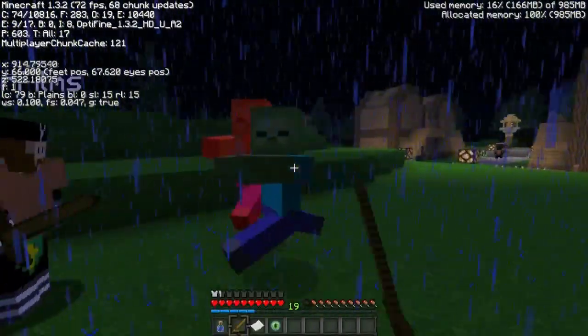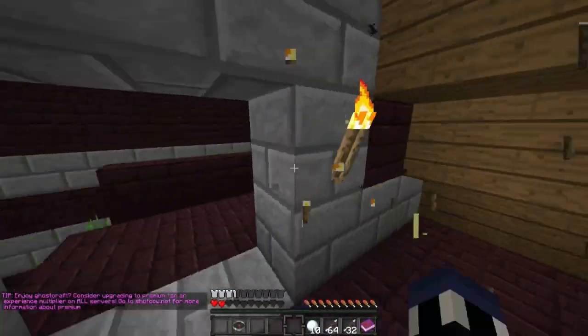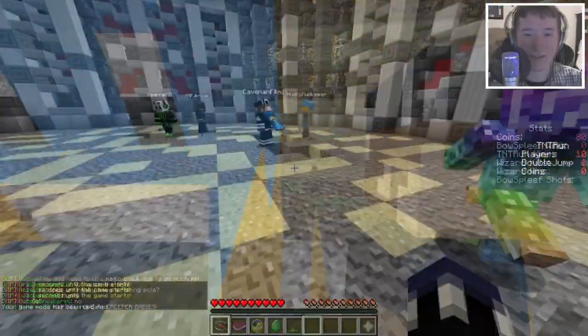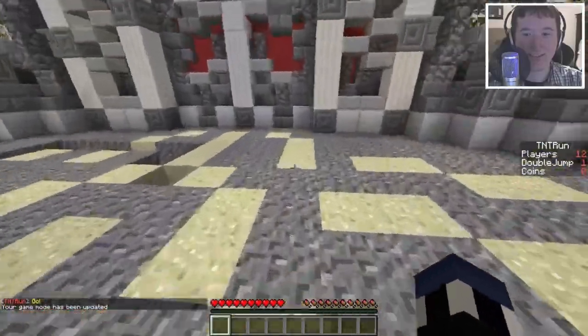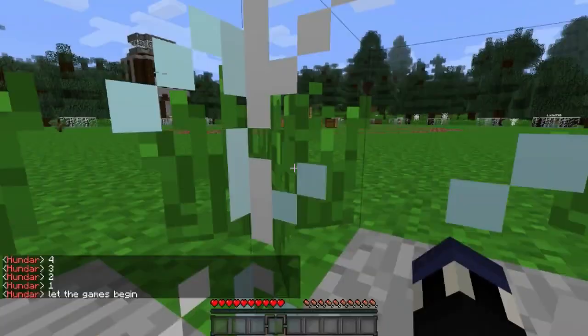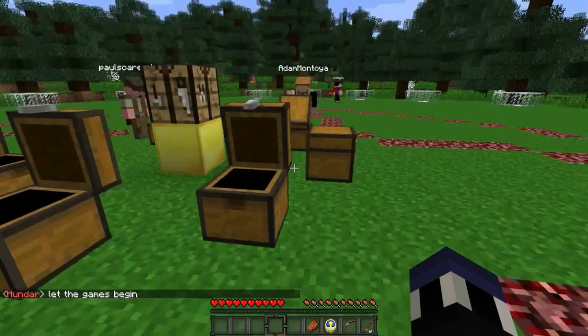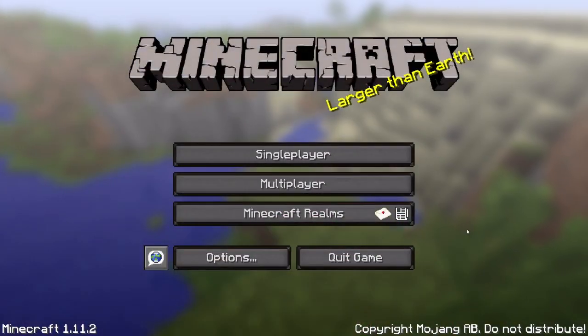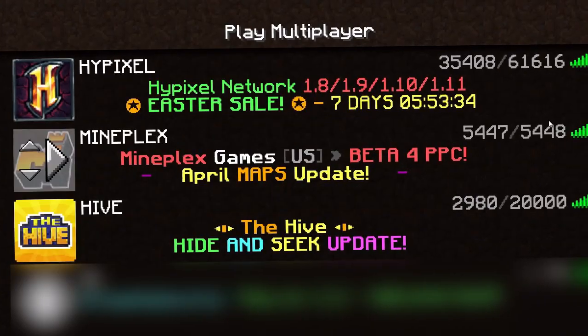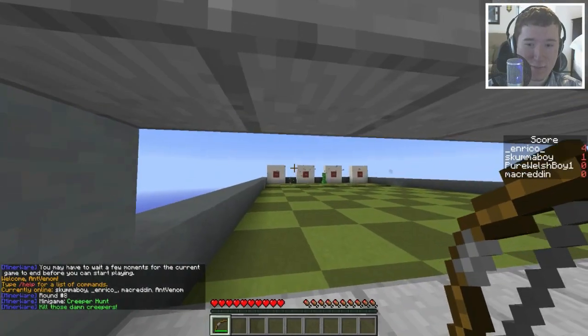Once multi-server networks became possible, the possibilities for what a server could be were truly unlocked. And this is where the advent of the next big evolution of servers came from: minigame servers. Now that you as a player could bounce around between different physical servers with different active plugins within each server, more and more coders began to emerge to develop all new custom content for Minecraft servers. The first big explosion I can remember was probably the popularization of Hunger Games recreated in Minecraft, since I was a part of that first survival games match. These days, multi-server networks have grown to house tens of thousands of people or more, with dozens of minigames on one single network. I'll probably do another video in the future about the evolution of minigames, so be sure to stick around for that.